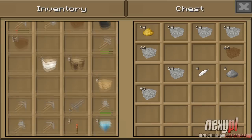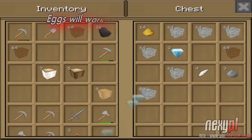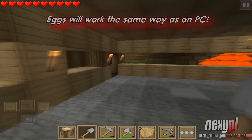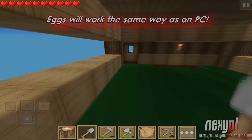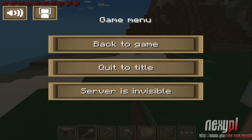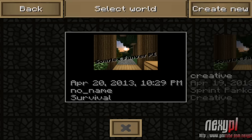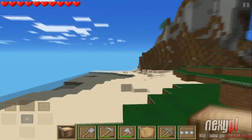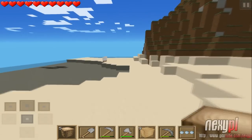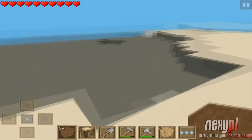Eggs: chickens will drop eggs, and they'll work the same way as on Minecraft PC. The chickens just randomly drop them in random places, and that's how it'll work in Minecraft Pocket Edition. Because of the buckets, milk, and eggs, we'll finally be able to make cake — which is pretty awesome and I'm looking forward to that.